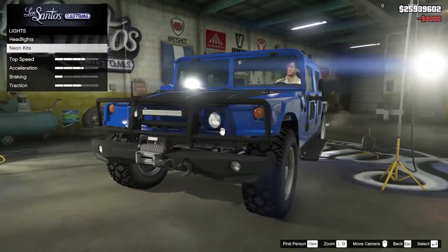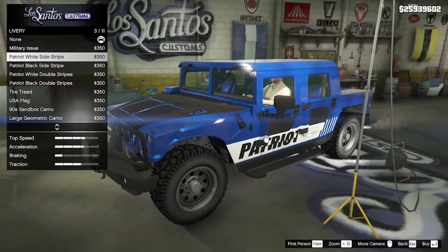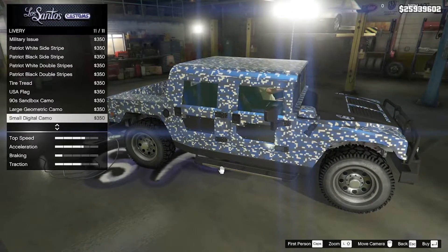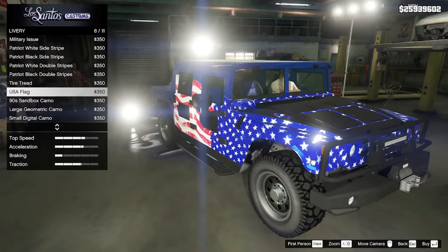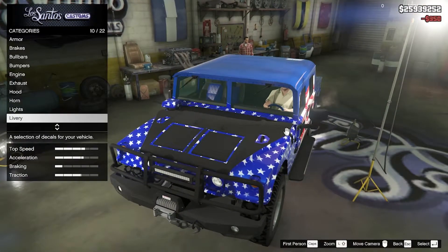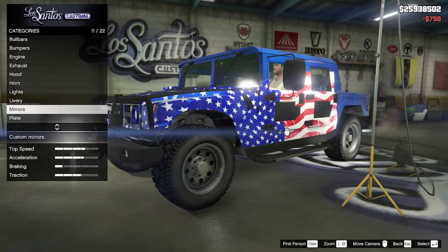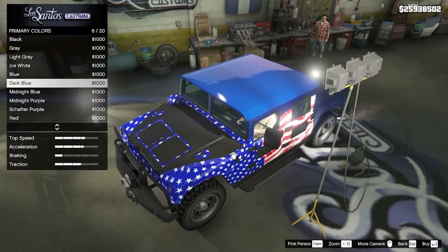Lights — neon, front, back, and sides. For liveries we have delivery, military, tire tread — that looks cool — US flag, and sandbox camo. I think I'm going to do the USA flag because it kind of fits in with blue. For mirrors we'll do primary with black modern and then respray to fit in with the blue.